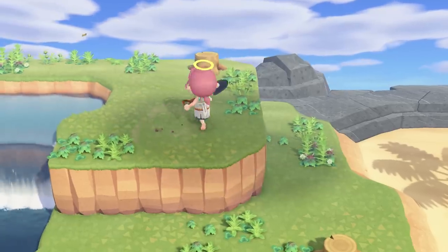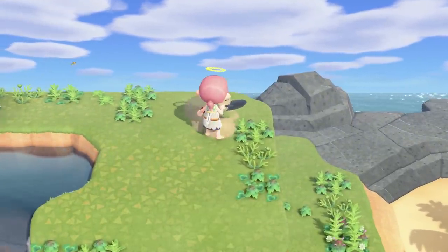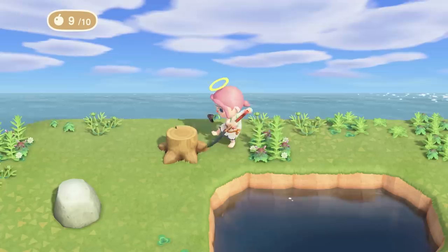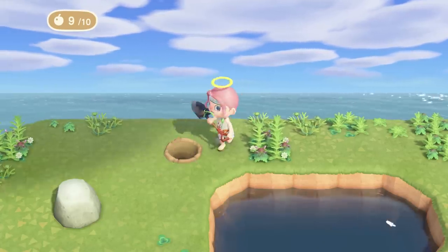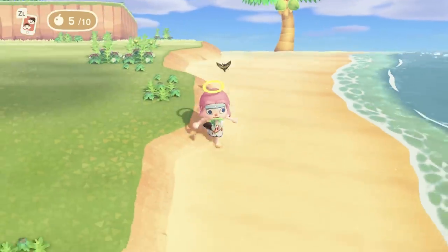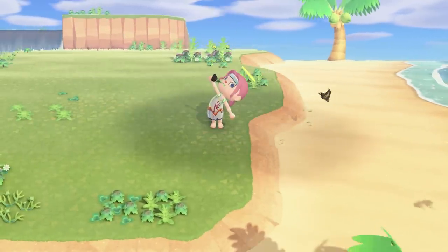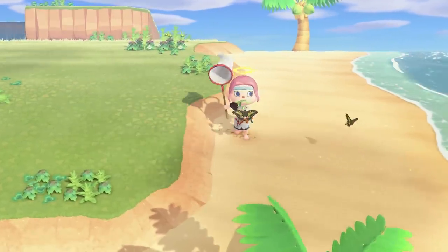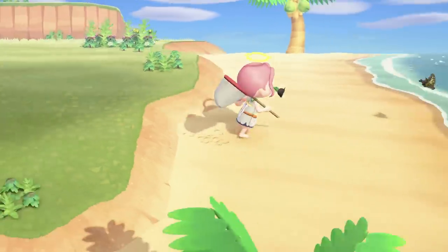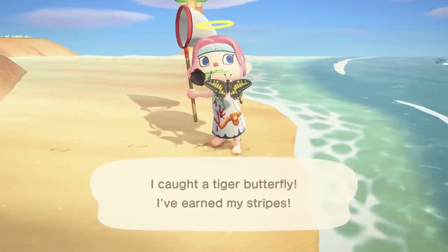You can also make mysterious islands into tarantula islands by forcing tarantulas to spawn. Simply run around digging up all of the trees and getting rid of the stumps, as well as getting rid of any blossoming flowers. You'll also want to smash any nearby rocks, then run around chasing off any insects that aren't tarantulas and eventually a tarantula should spawn. They spawn about once per minute, so you're going to have to be patient — but if you have the Nook Miles to spare, I'd recommend just trying to find the tarantula island instead.